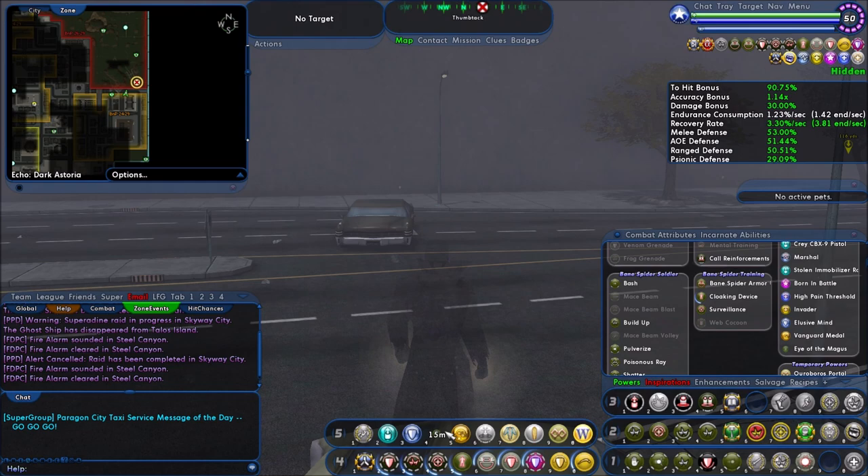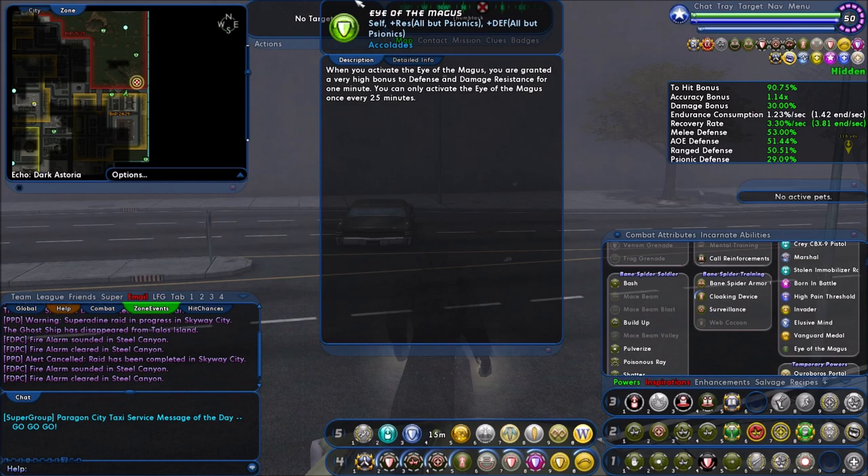This particular badge won't be useful for that, but will be useful for other things. Eye of the Magus gives resistance to all and defense to all except psionic — though it's a bit misleading. It's not positional defense; it's typed defense, so literally smashing, lethal, et cetera. It takes a long while to recharge, but global recharge seems to trim that down, which is nice.